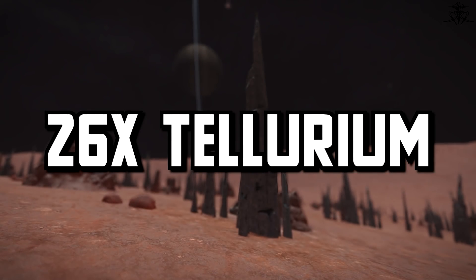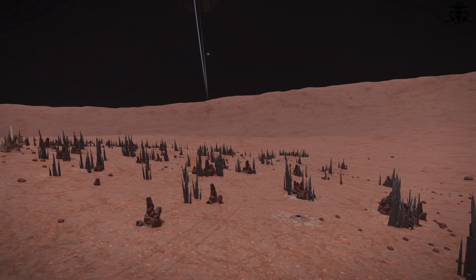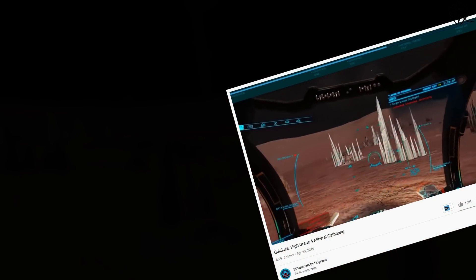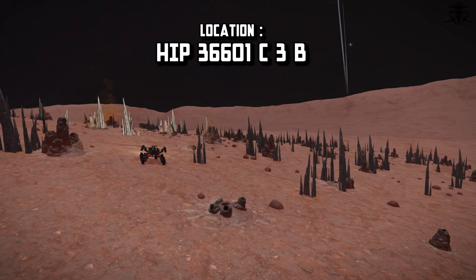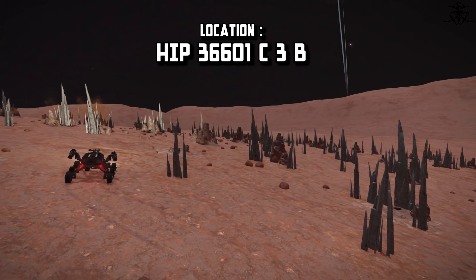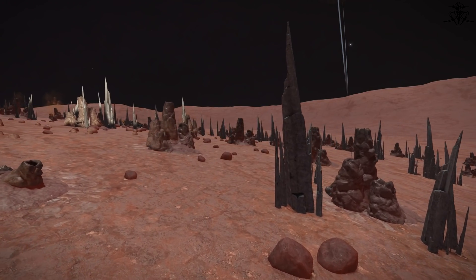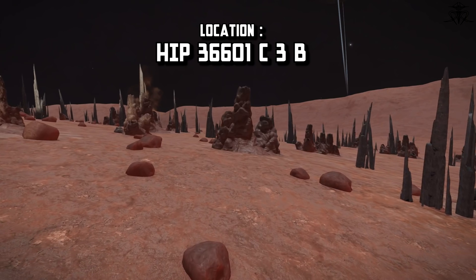Tellurium — one of the highest tier raw materials — can easily be acquired in crystalline, oddly biological locations on planet surfaces. Each location like this spawns mass amounts of those highest grade raw materials, and it is strongly recommended to farm them as much as possible so that you can use material traders later to exchange for lower tier materials with ease. Big thanks to my fellow creator Exegius who made a comprehensive video on basically where to find all of these things — you can see on screen where to find them — but today we'll be focusing just on Tellurium. Alternatively you can just drive on a planet and find these things in chunks, but it's far, far slower and I don't recommend it. The location is HIP something — you can see it on the screen.